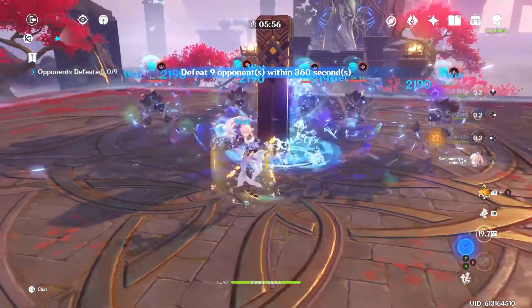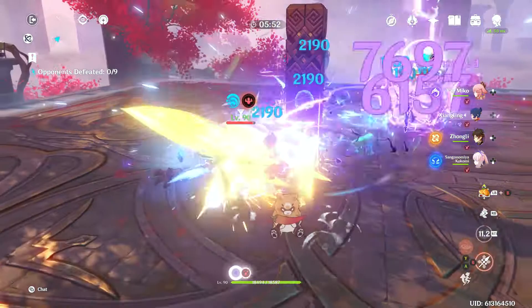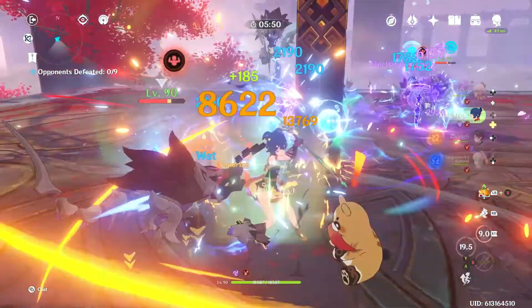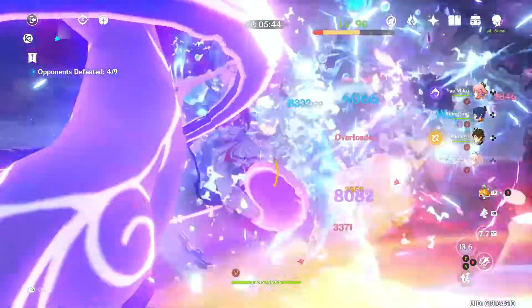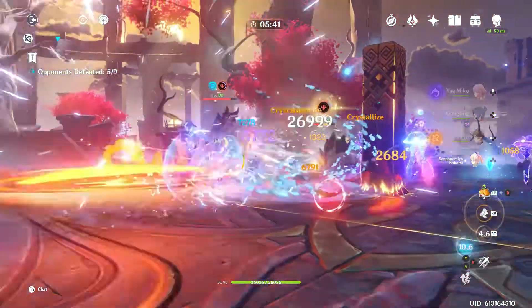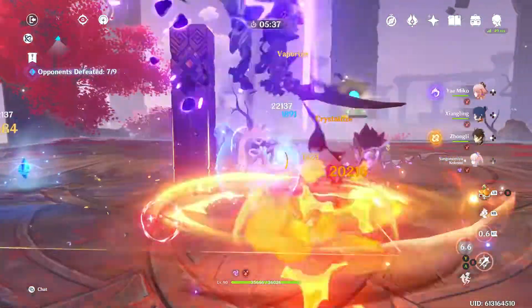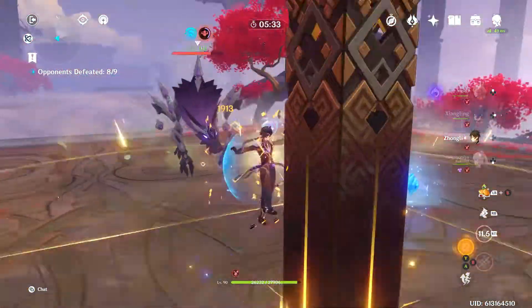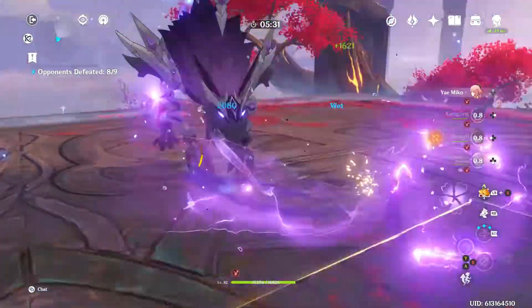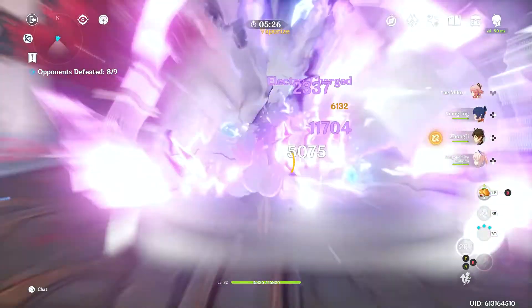To maximize Kokomi's damage, you have to find a composition that works well for her passive damage and reactions. Adding a pyro character like Xiangling guarantees very good vaporize damage. Adding an electro turret character into the mix makes for an excellent taser composition. With all of this together and using your skills properly, you can fight with little to no downtime and it's actually very fun. Try her out in multiple different team comps to see what works best for your roster.